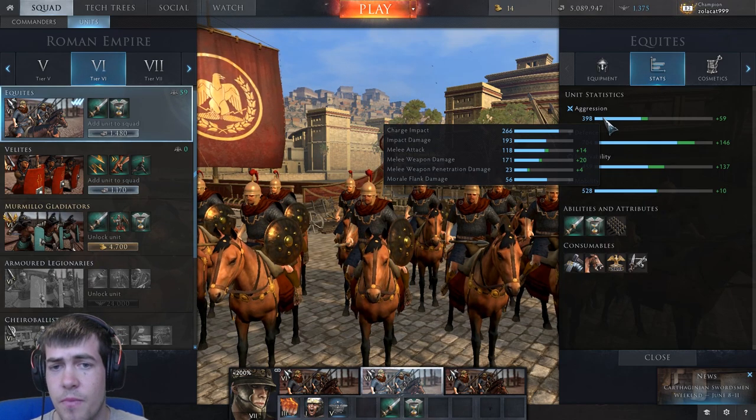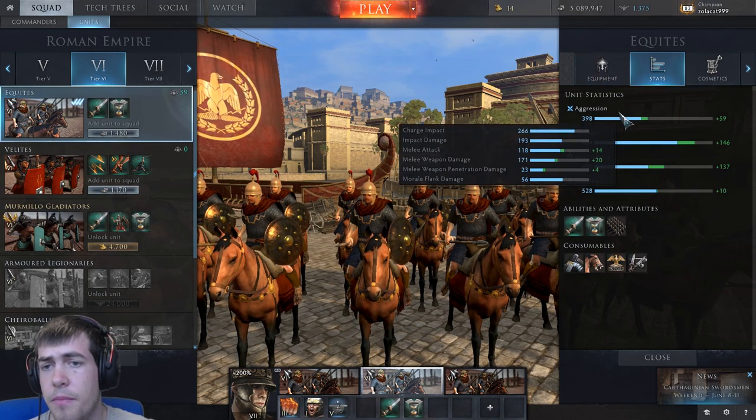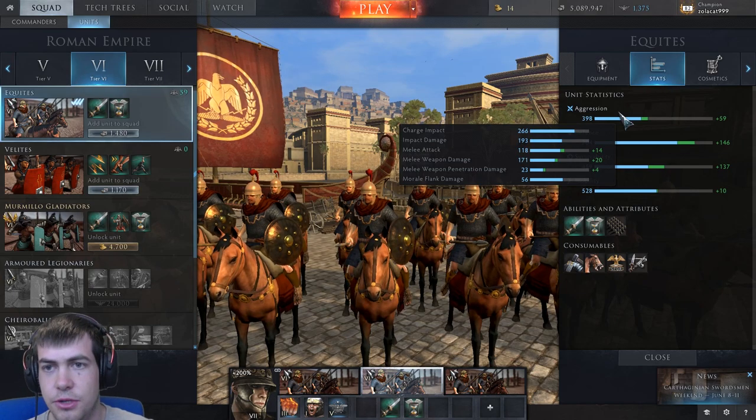So our melee weapon damage is 191 with the upgrades — we're not running any consumables at the moment. So 191 is our value to work with and our penetration is 27. That determines basically how much damage you're doing to the enemy.